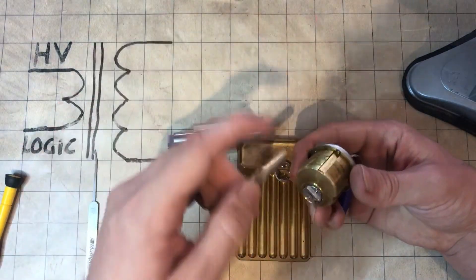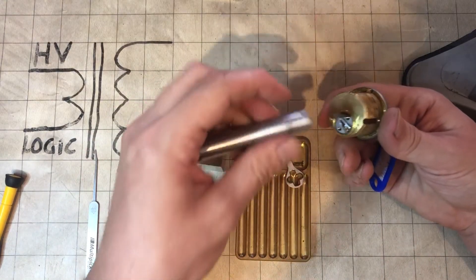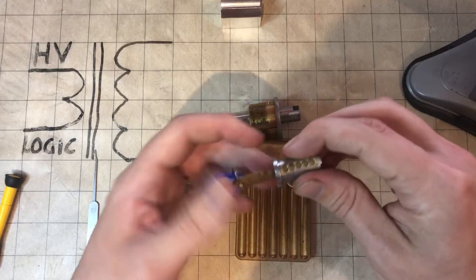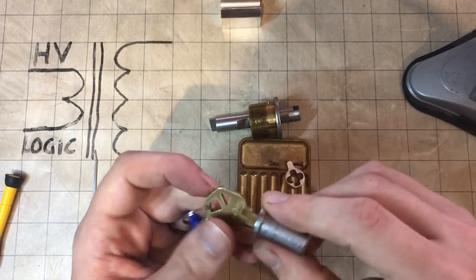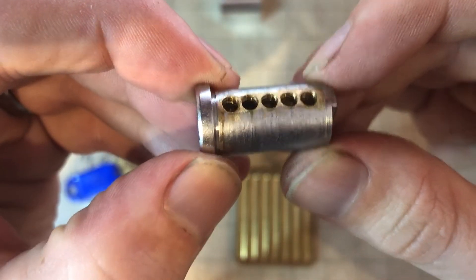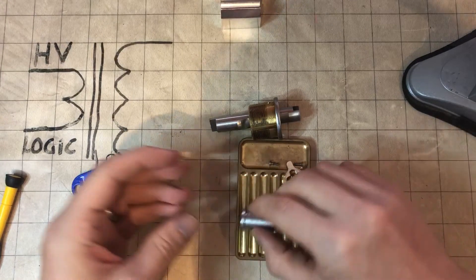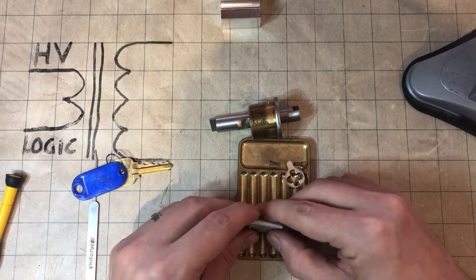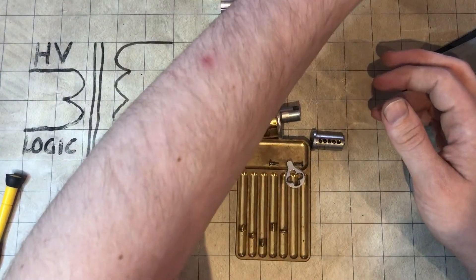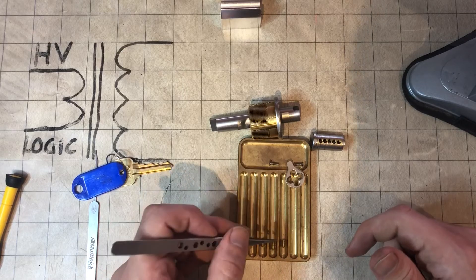All right, it's got this thing. That's expected — one, two, three, four, five pins. That's sort of expected because there are five numbers on the key. We've got some threading we can see there on every chamber — one, two, three, four, and five. That's some tweezers. Lots of serrations and stuff going on there. We'll have a closer look in a minute.